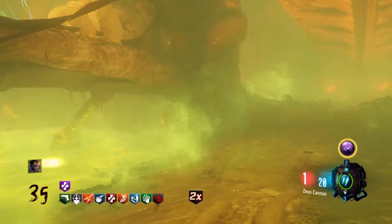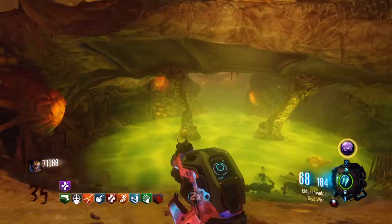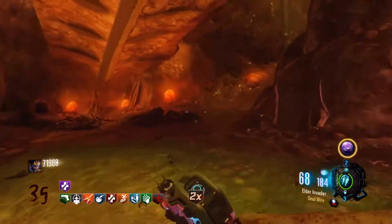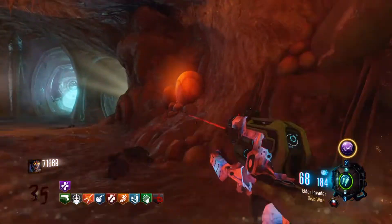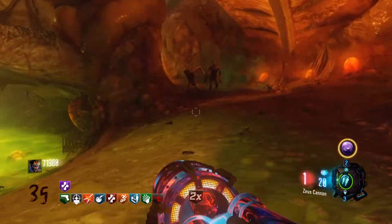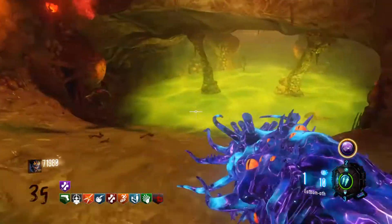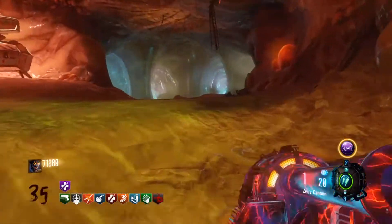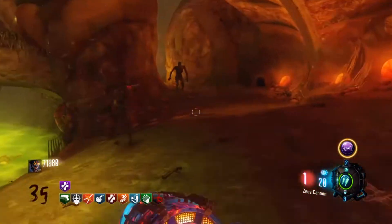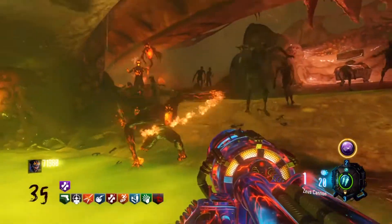Hello everybody, today I'm bringing you back another video of Black Ops 3 Zombies Revelations, and today I'm going to be showing you a training strategy to get to high rounds — yes, I'm talking about rounds 50 plus, 60, 70. Basically, one of the training spots you could use is right in the pack-a-punch place. If you have the Apothicon Servant Upgraded and the Thundergun Upgraded, it's a very good training spot, as you can see I'm training right here.